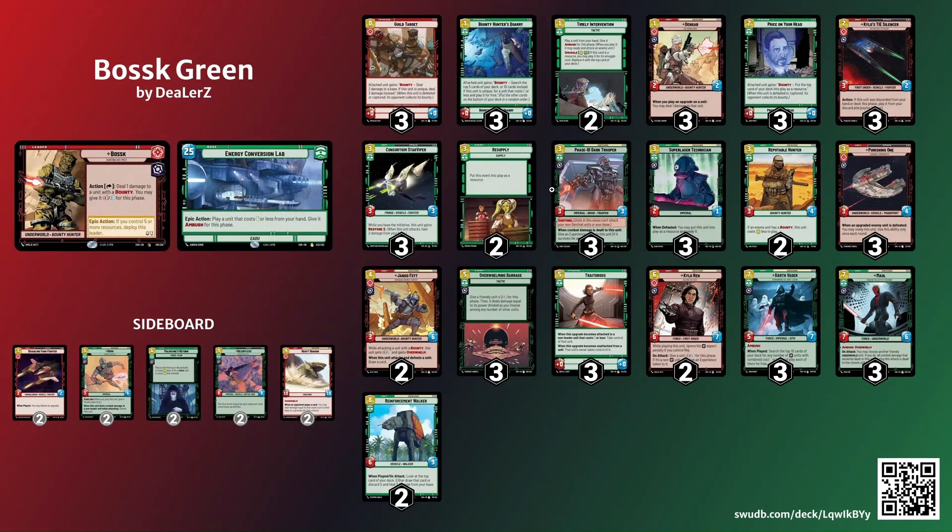The story with this deck is I was trying out Palp Red to see if it got better with Crate Dragon, and it just cannot beat aggro consistently, so I put that deck on the back burner. One of the decks I played against was Boss Green, and it made me realize that Traitorous makes a ton of sense in Boss Green. I put Traitorous in here and this deck has been great — it was like the card that was missing from my original list.